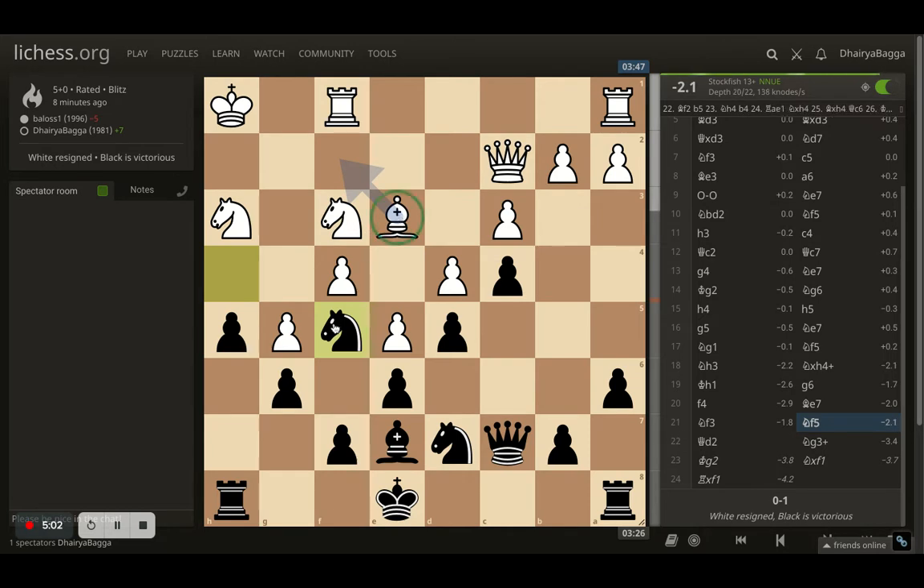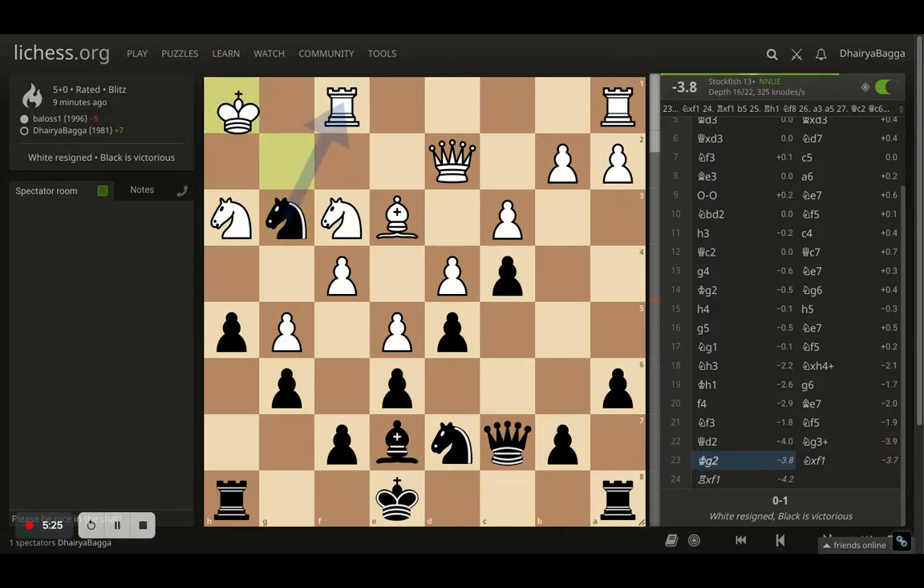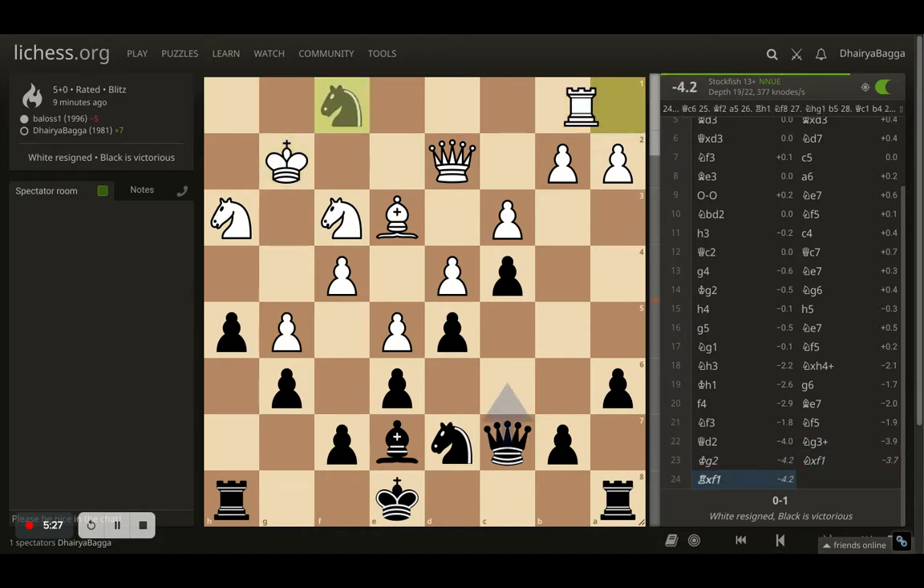I place my knight onto f5, attacking the bishop. It's a good position for the knight - I can stay here as well. White can simply go back with the bishop, but White plays queen d2, which was strange. Here comes the knight to g3, which is a check, and White will lose the rook. White saves the king and I take the rook.